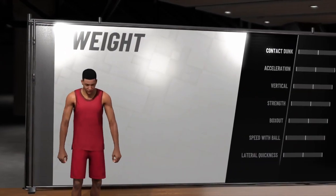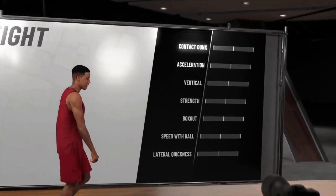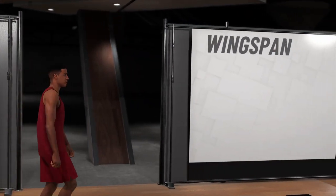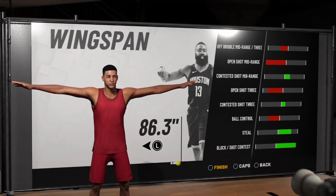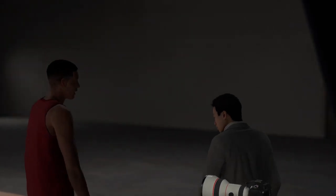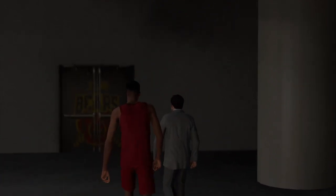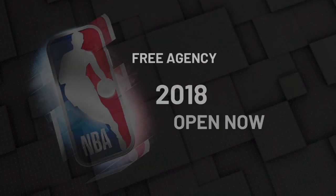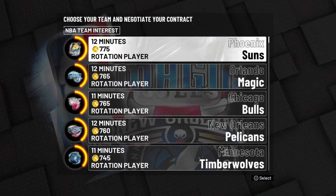Leave the weight the same — it really doesn't matter, don't touch the weight. The wingspan: max it out all the way until it can't go any more. Then it's gonna bring you to a screen asking if you want to skip the prelude — press yes. We're gonna go to free agency and start with the Phoenix Suns.